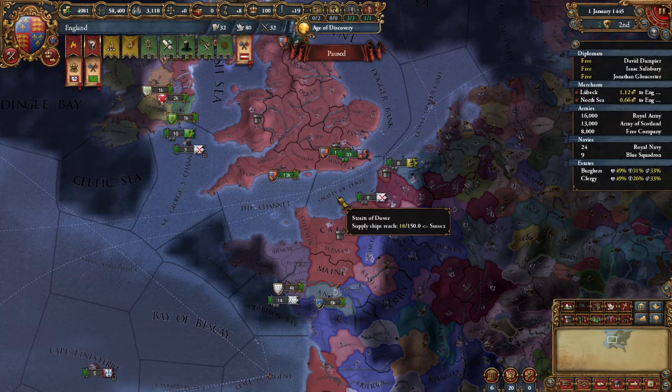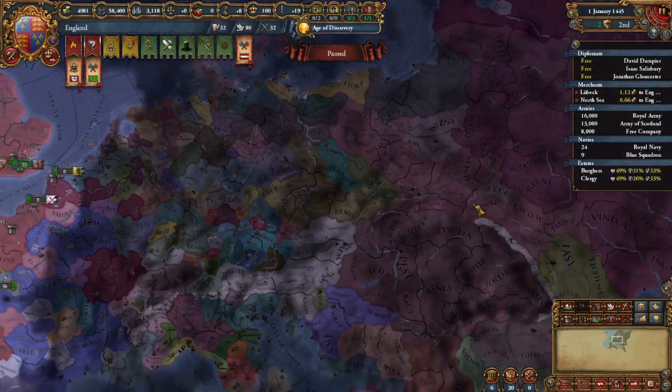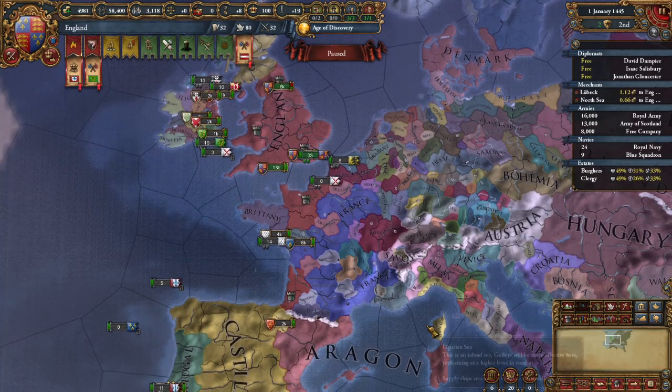Before this patch, France would have the subjugation CB on Poland. The problem is, by the time they got this CB, Poland wouldn't be Poland — they'd most likely be the Polish-Lithuanian Commonwealth — and be significantly too large to use the CB on, because all it did was reduce the cost of vassalizing them by 80%, which means after a certain point they were just too large, and it was easier just to conquer them. Which meant that France had a dead CB. England has one against Scotland, but it's early in their mission tree, which means it wasn't dead, but the France one was.